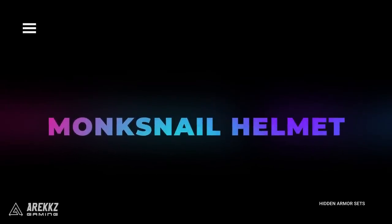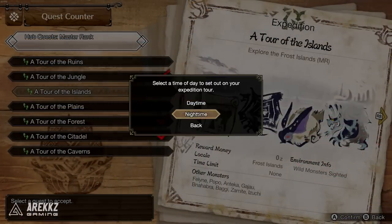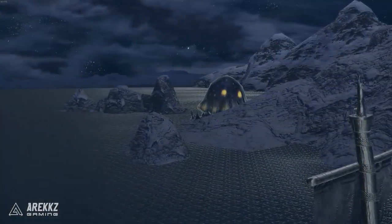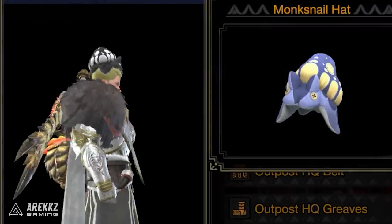Another one you might have missed is the Giant in the Frost Islands quest, which unlocks the Monk Snail Helmet. To get this you need to take a photograph of the Monk Snail. Go to the Frost Island map at night, find a high spot near the east of the map, and snap a picture once you see it. It can take a few minutes for it to appear, but if you wait long enough it will show up.